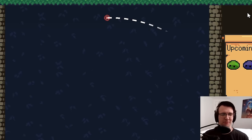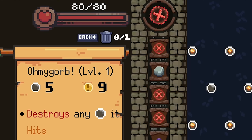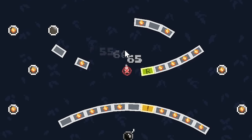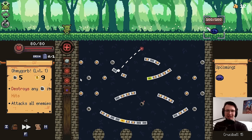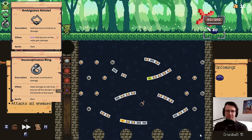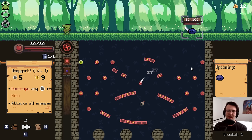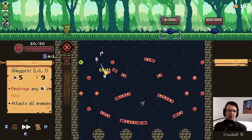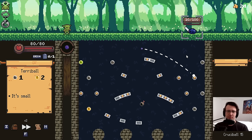Do you really need pegs to beat Peglin? Today I'm trying a challenge where I fill my deck with Oh My Gorbs. What these do is remove any peg they touch for the entire rest of the fight, meaning those pegs are never coming back. I took relics that give damage for wall bounces and bumper bounces for a bit of extra damage, because I'm probably gonna run out of pegs.